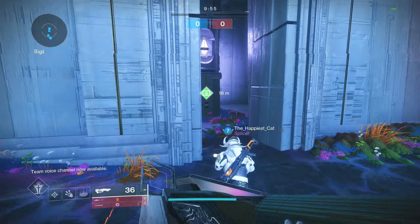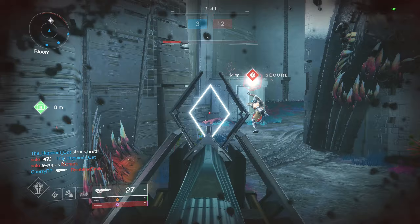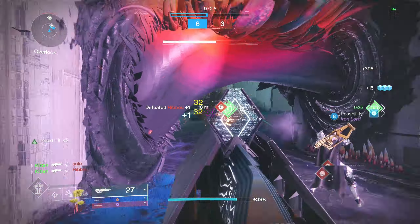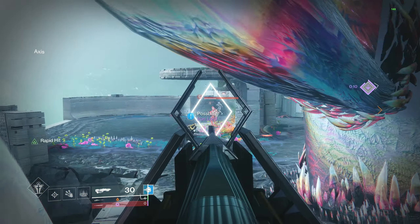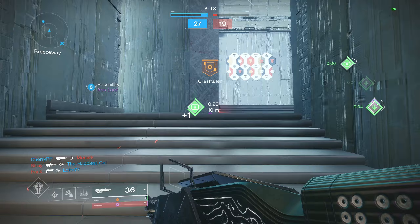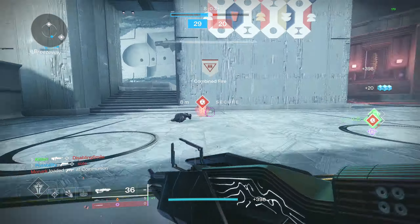Alright, we got Dissonance. This is probably a good map for a pulse rifle — we just sit on the outside and start gunning down. Oh, that brother is cooked. Slabby is a little bit laggy but it's all good. Rapid Hit is like literal cheats. This thing is kind of broken — the stability you get, and then on top of that just the reload and everything. It just feels amazing.